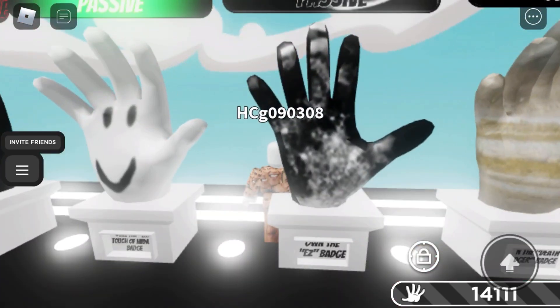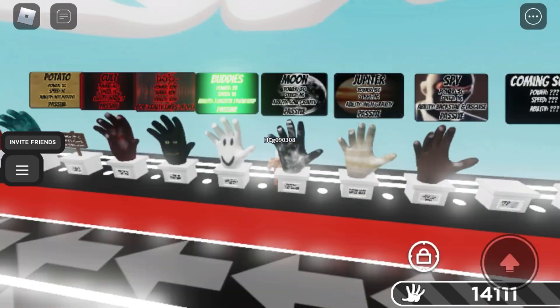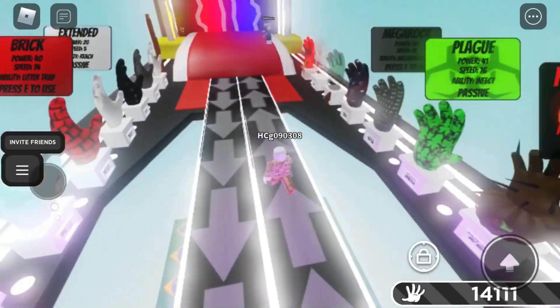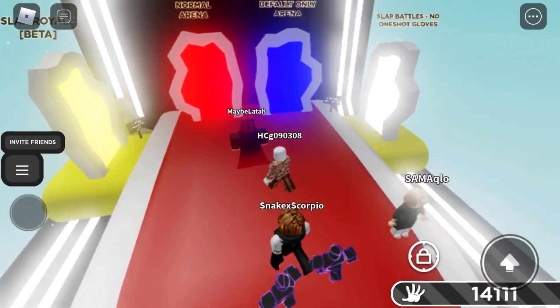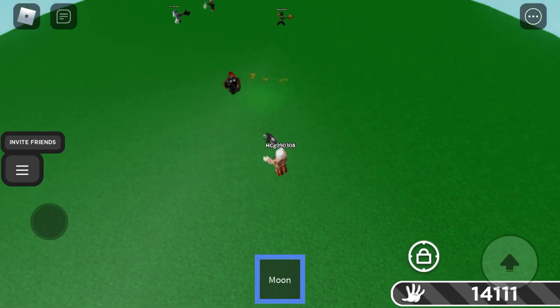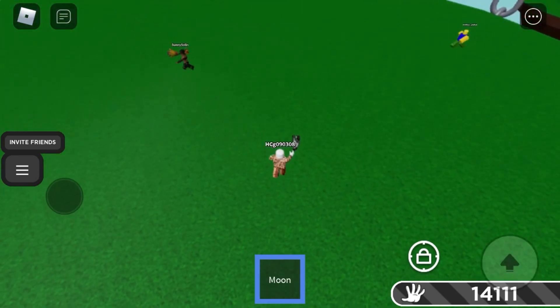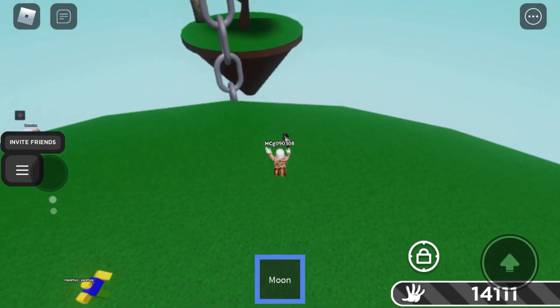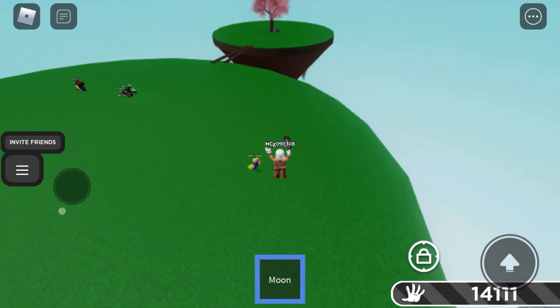The next one is the Moon glove. You have to own the Easy badge — I'm pretty sure you have to win the slap competition. It's easier to dodge things with this one.